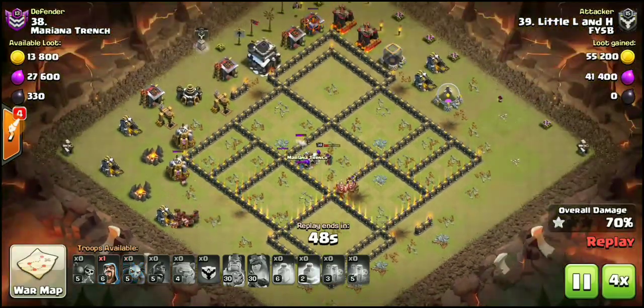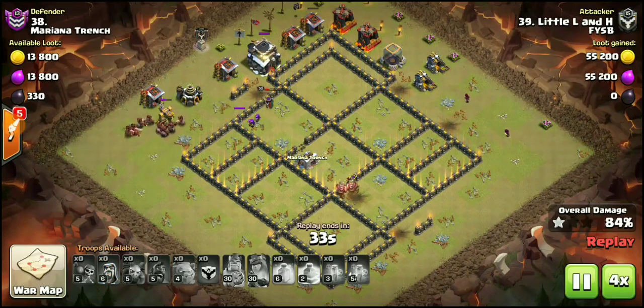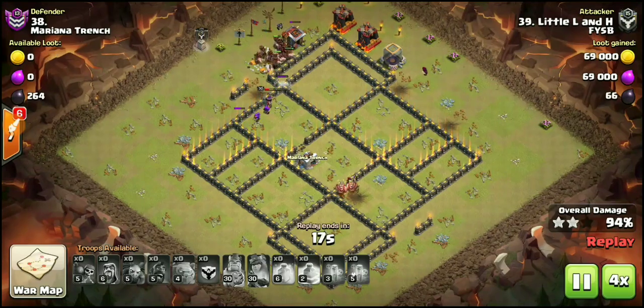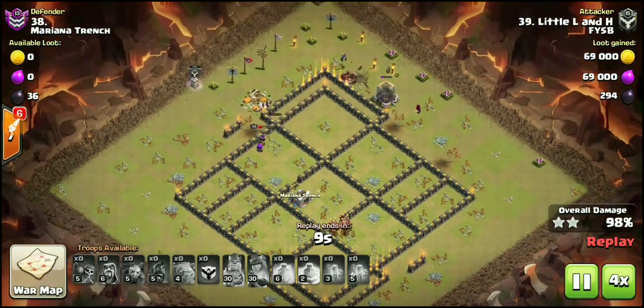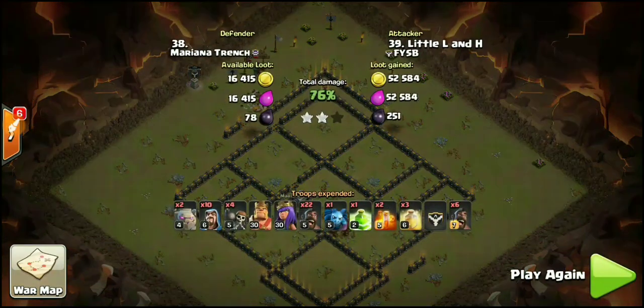This is clearly going to be a three-star. Always make sure you send your Wizards in after your first Hog deployment — get those Wizards down as soon as possible. Once you send your Hogs, drop those Wizards so you can start cleanup ASAP. Last thing you want is a time fail, especially on a beautiful attack like this one. Let's check out this attack strategy on a different base with a different enemy Clan Castle.